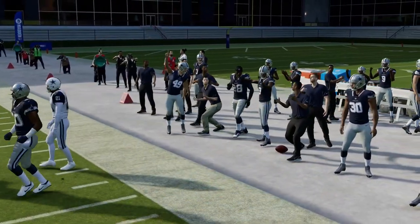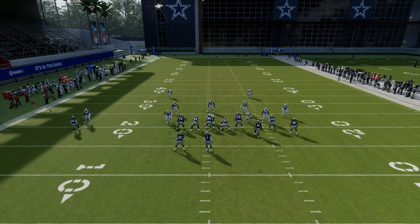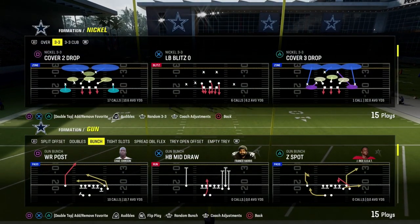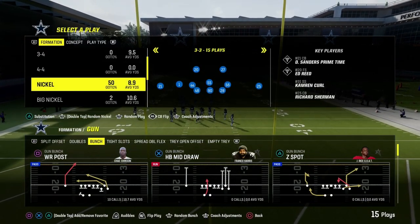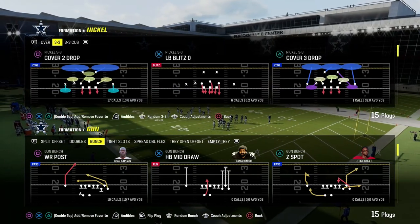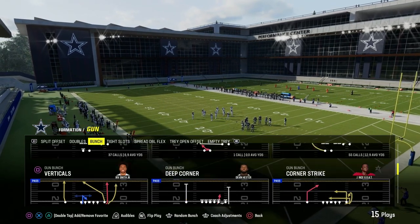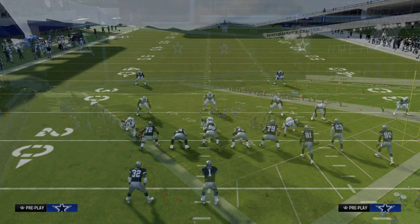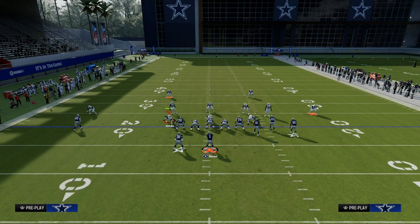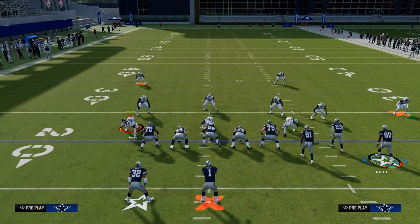Sometimes what people will do is put their cornerbacks in outside thirds to create essentially a Cover 3 or Tampa 3 style of look. I'm going to show you that — we'll go to the safety and go-back package and go back to that Corner Strike concept. The biggest key here is understanding how the zones work in Madden. Typically you're going to get those safeties in outside thirds so they can get out on that corner route.